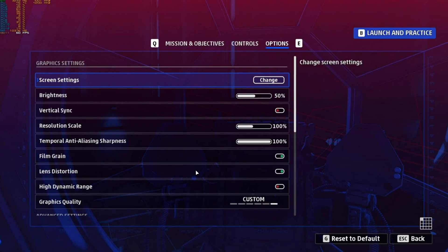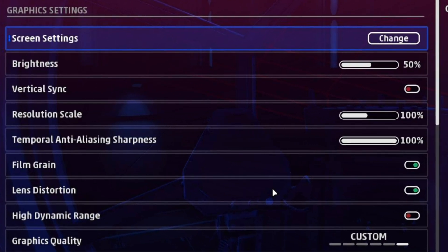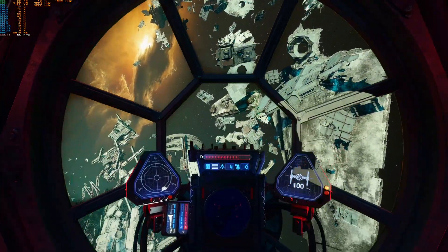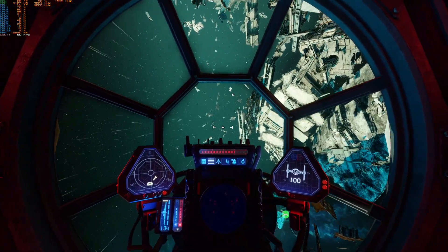Also note that our V-Sync is set to off, as we have a G-Sync compatible monitor, but you should be good to go with V-Sync enabled as well. Try this out and play this gorgeous game in smooth 60 frames per second until the patch arrives. And that's it for this short guide on how to somewhat rectify the dreaded FPS issue.